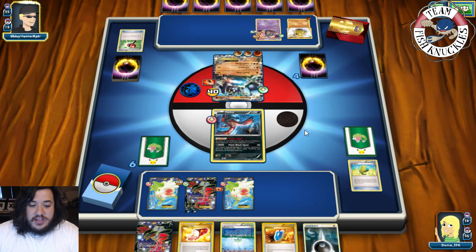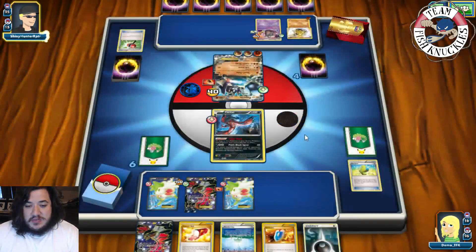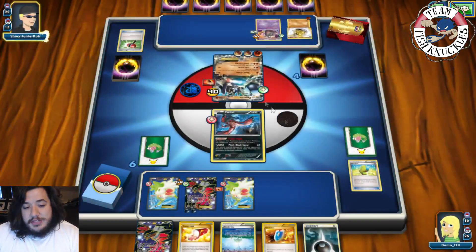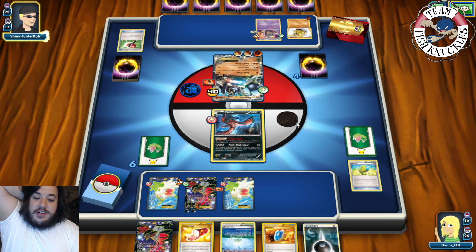230 HP Zygarde is not fun to attack this game. I guess next game what we have to do is just load up one giant Evital and just smack Zygarde over and over again — I think that's our game plan. We just put down Garbodor. We can't knock out his Carbinks, so we might have to get something else going.